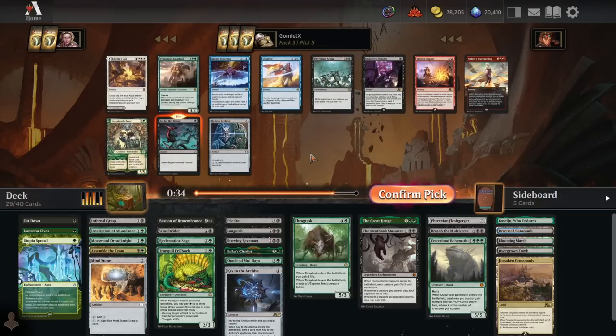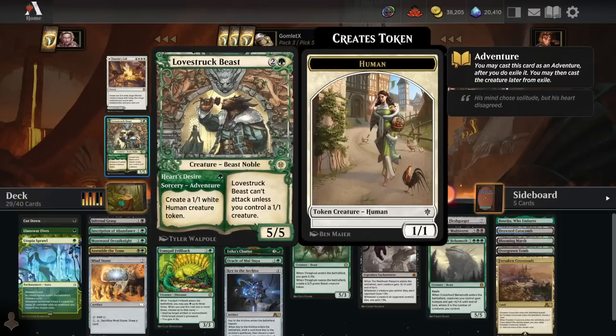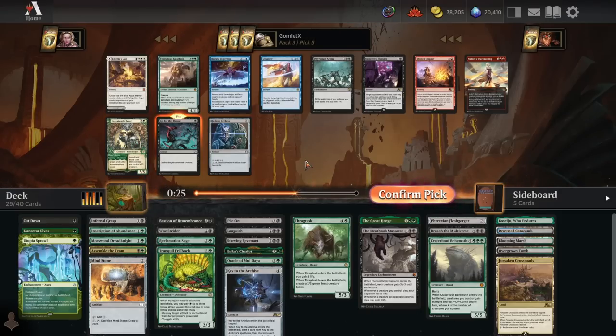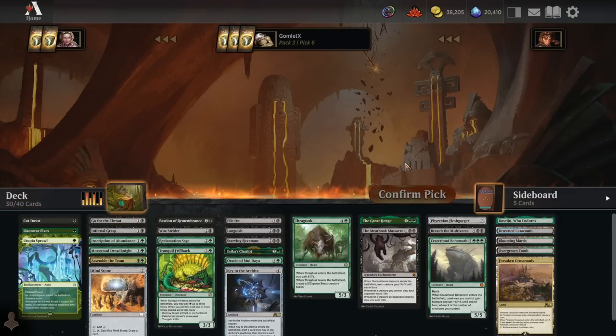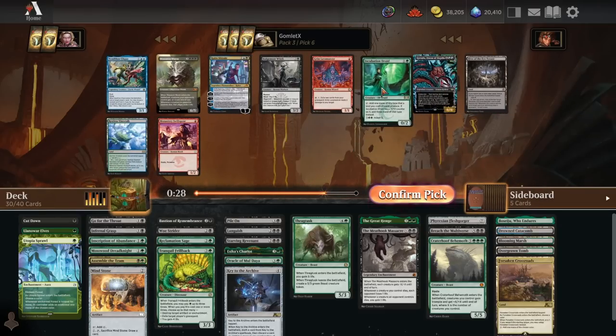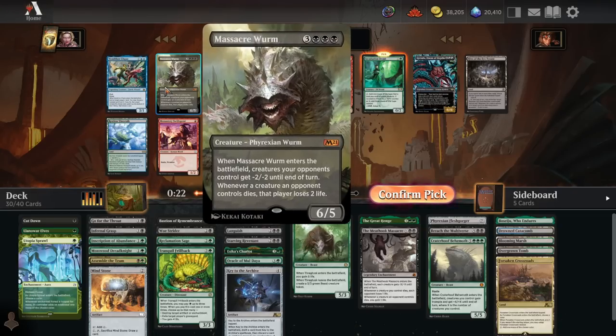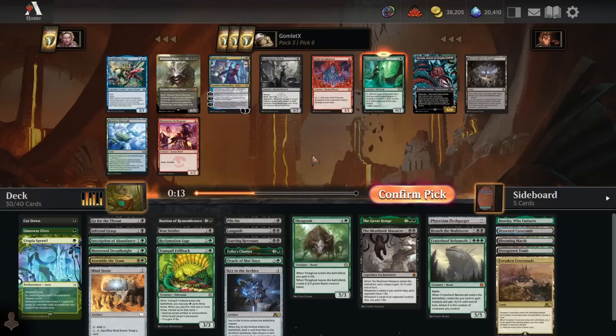Go for the Throat - more cheap interaction. We could take a mid-sized creature like Gearhulk, which is a lot of stats for the cost. Lovestruck Beast is also beefy. But we've got Infernal Grasp, Cut Down - cutting Abrupt Decay. I still want Go for the Throat. Here's Incubation Druid for more ramp. Could do Massacre Worm too, which is awesome in the right matchup - if we play against an aggressive deck it might kill a few creatures when it hits the board. I still think I'm taking a mana dork over it.